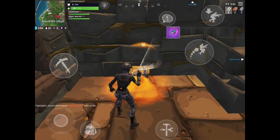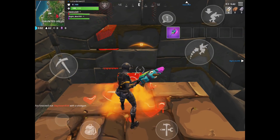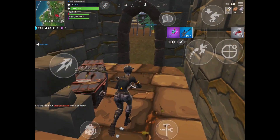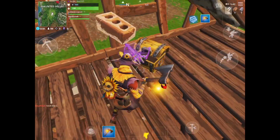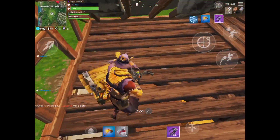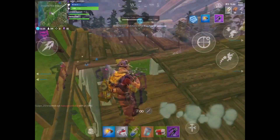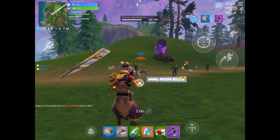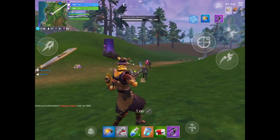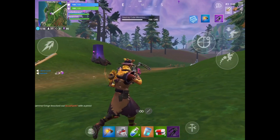This is Colton checking out his chest. He got a sniper rifle and some bandages. Now Nightshot is opening his chest and he got the crossbow and also some bandages. Colton's job in this game was to kill the zombies to get us some zombie loot, mostly heals and ammo.